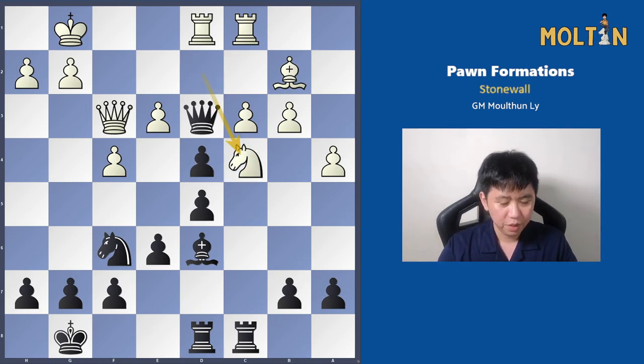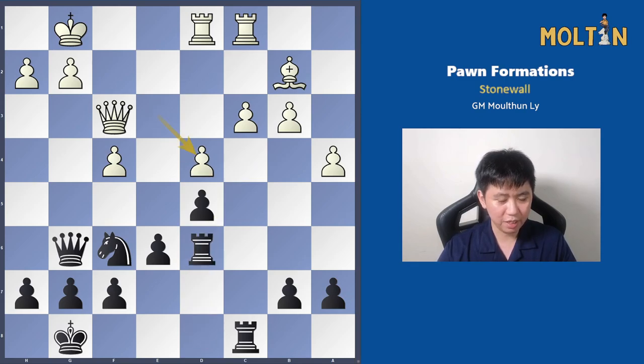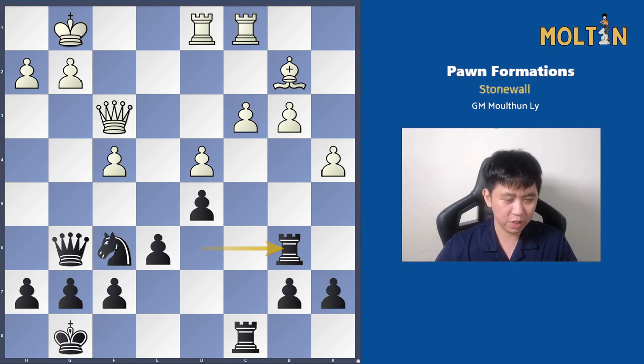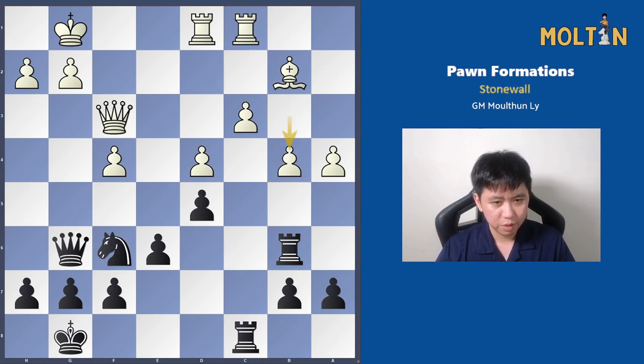That's why after pawn takes on d4, white went for complications with knight to c4. On the surface it looks good because there are tricky tactics, but it doesn't really do anything and actually helps us reach our goal faster. After queen g6, white was forced to capture, capture back, and then capture again — this is essentially what we wanted: good knight versus bad bishop. We make the bishop even worse by playing rook to b6, forcing all the pawns onto dark squares. White would have loved to play c4 to keep the bishop semi-active, but pawn takes on c4 leaves the bishop hanging on b2, so white was forced to play pawn to b4.